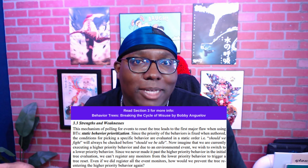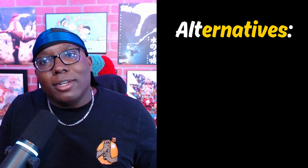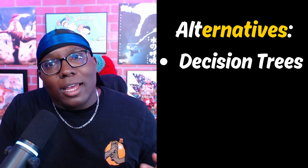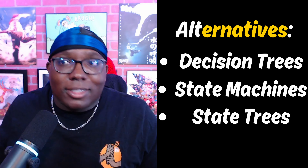What keeps behavior trees from being great at making more complex AI systems is that they blend the decision and actualization layers into one mechanism, which causes prioritization issues when making decisions based on multiple variables. This means if I want my AI to make complex decisions, behavior trees are going to be too rigid. Luckily, behavior trees and blueprints aren't the only options — some others I don't hear as much about are decision trees, state machines, and there's a new one called state trees in Unreal Engine 5.